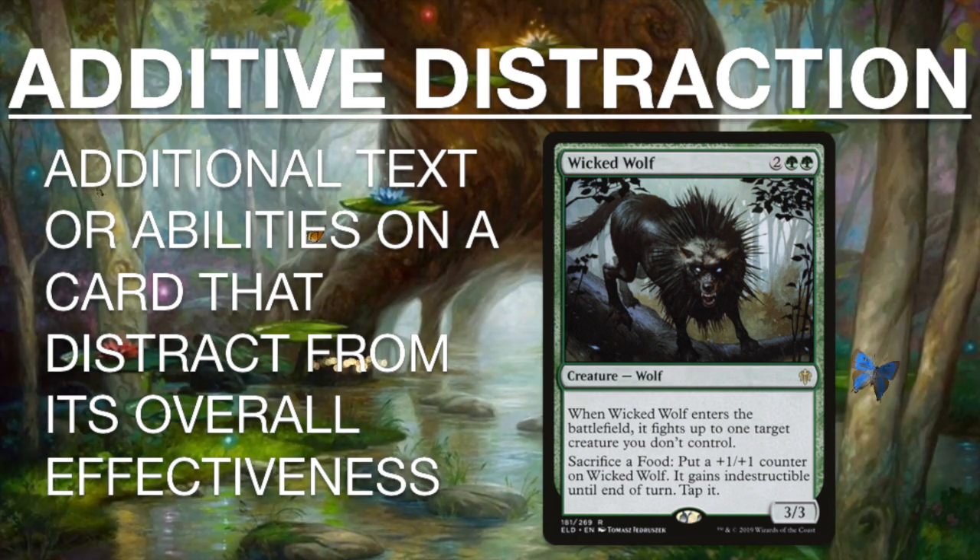Wicked Wolf entering the battlefield as a 3-3 and fighting is fine. But I read that second ability and thought this is not really relevant — sacrifice a food? How much food am I playing in my cube? I'm not really. So I thought this card is not any good. But let's erase that text and pretend it's not there. Now we have a 4-mana 3-3 that fights a creature when it enters the battlefield. Which still may not seem like a lot, but green really wants this effect. It's a 4-mana green removal spell with a body. It puts down an early blocker. Wicked Wolf is really good and I really mis-evaluated it. You're welcome to go back and watch my Throne of Eldraine set review where I bash this card and dismiss it out of hand. Additive distraction — I messed up.